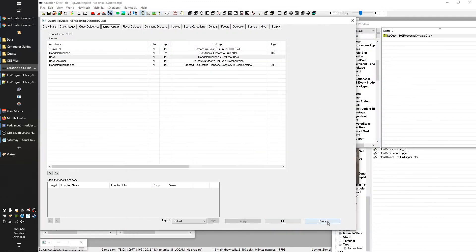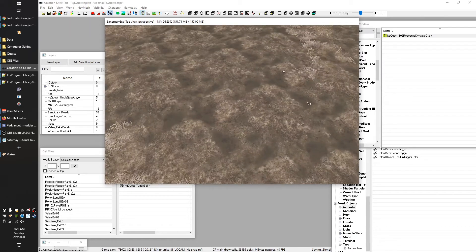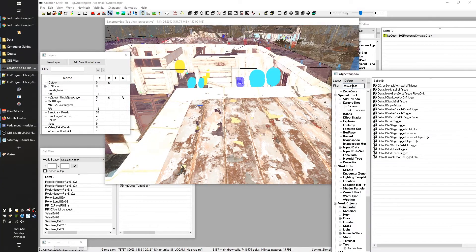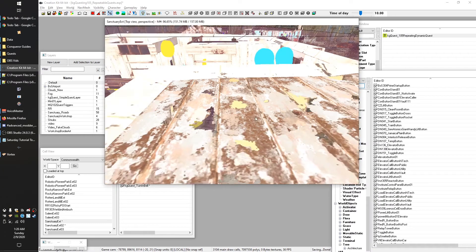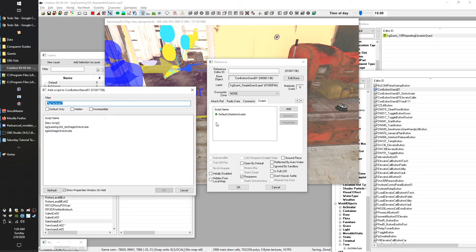I believe I already compiled it off camera, so let's start by getting rid of our little trigger box. Then we'll unhide things for a second, find a button here, and drop it in. We'll search for 'con button stand' and drop a button in. We'll go ahead and add our script — I'll leave the other script there that handles the button animation. There is a 38-character limit for script names, so I had to rename some of them.